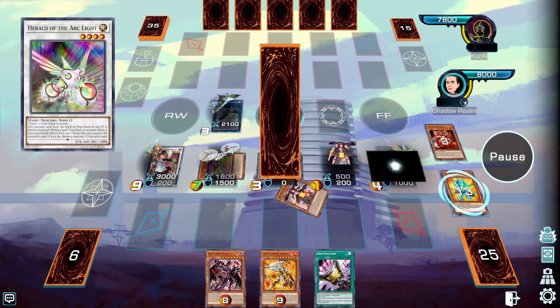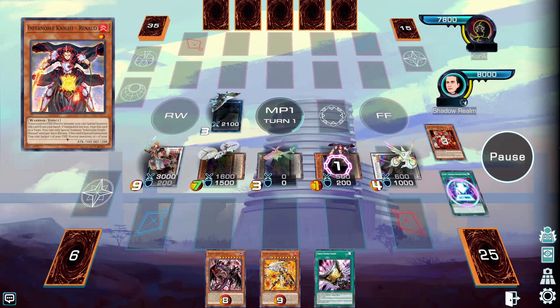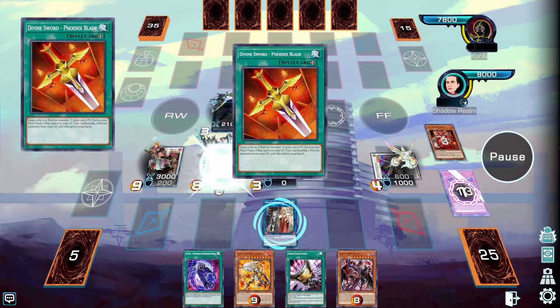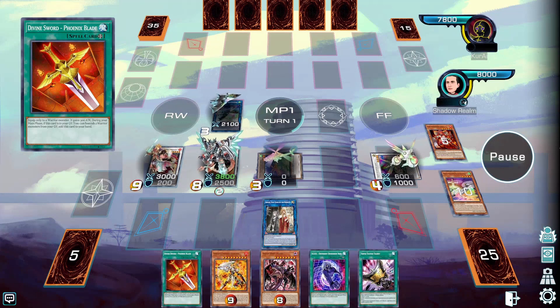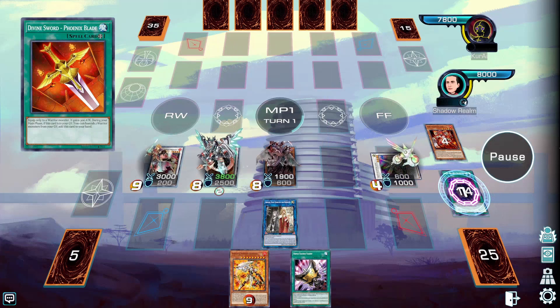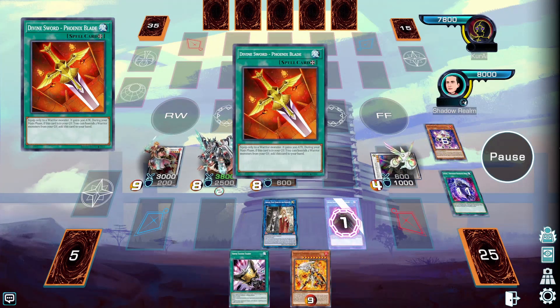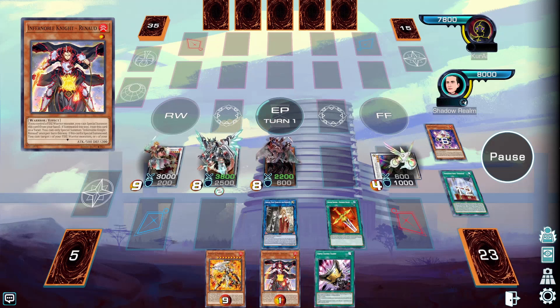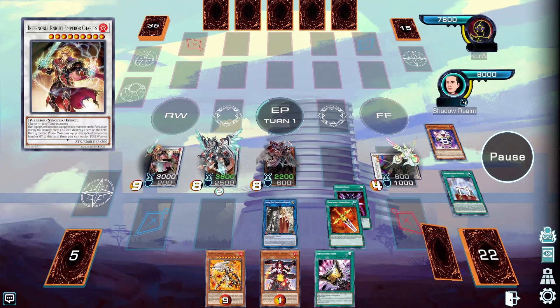We can then proceed to synchro summon for Herald of the Arc Light and then special summon the extender in order to get back the DDR. Then we can go for Borreload Savage Dragon, and since we will have three monsters on the field we're going to tribute both of them in order to special summon Plasma. We can also use the effect of Phoenix Blade to get it back to our hand in order to boost the attack of Plasma, and then we can proceed to end phase and get Renaud back to our hand.